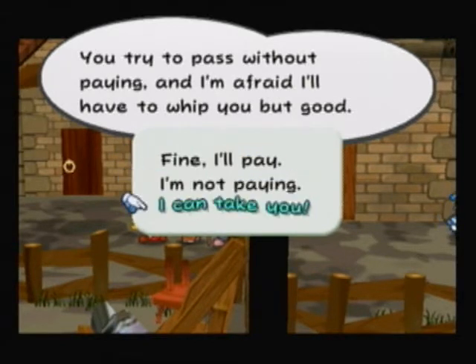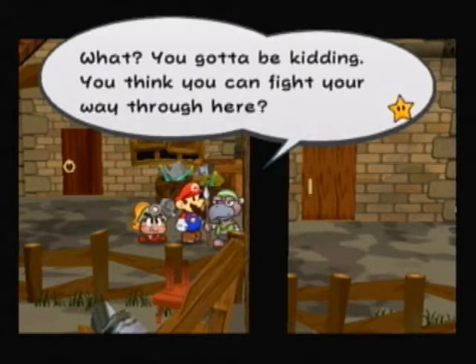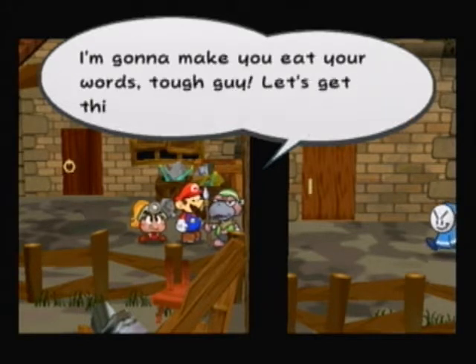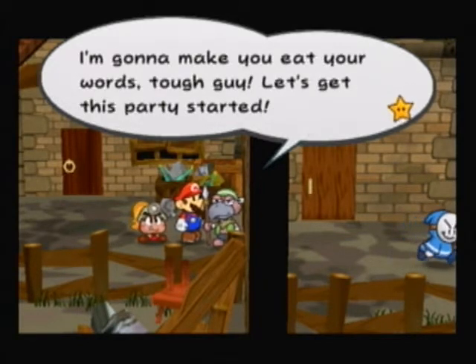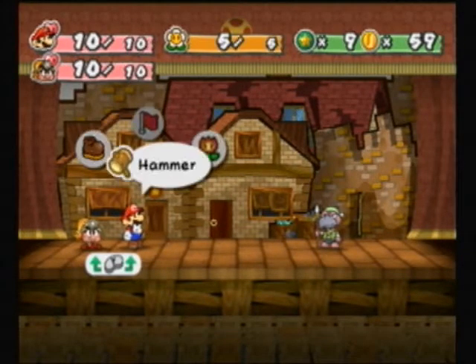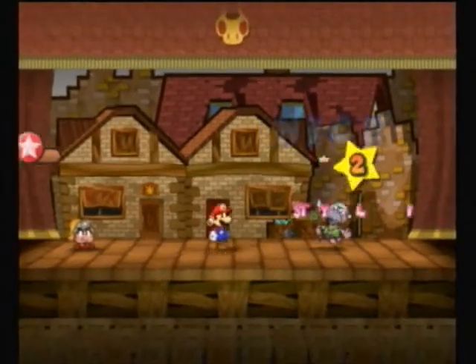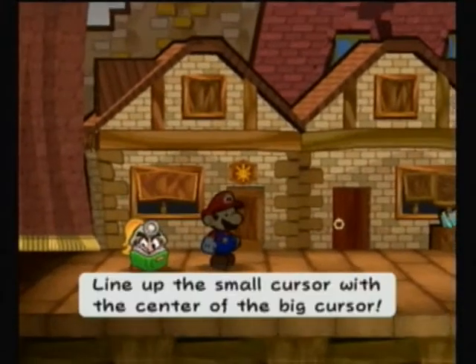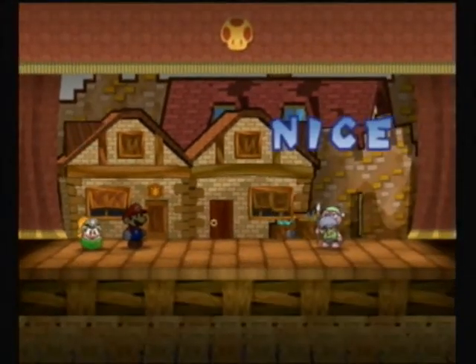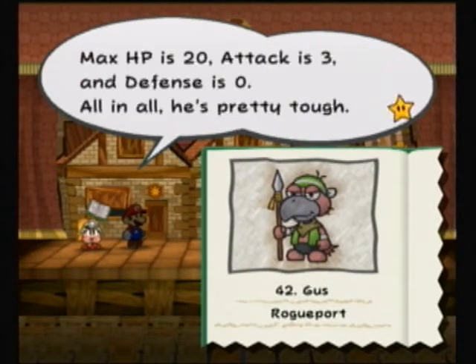I'm not paying, I can take you. You think you can fight your way through here? Let's get this party started. I'm going to do a hammer, just for the sake of tattling on this guy. That's Gus — he's super annoying, he tries to take tolls from everyone. Max HP is 20, attack is 3, defense is 0. He's pretty tough.